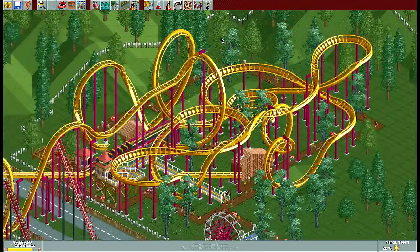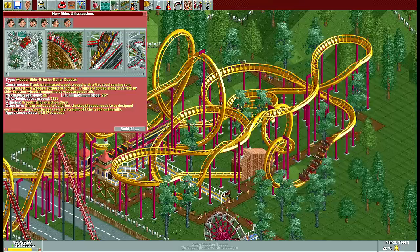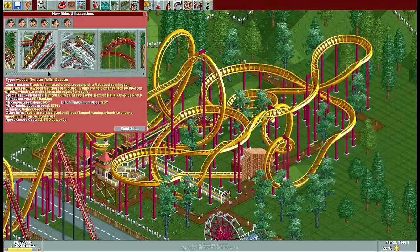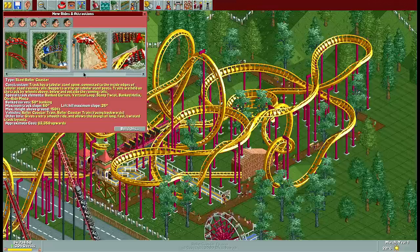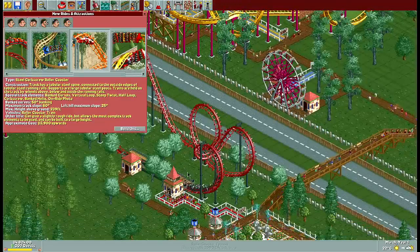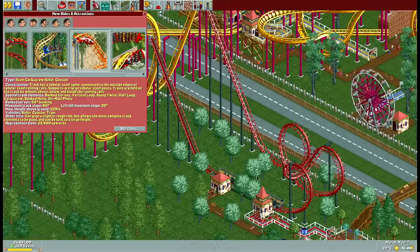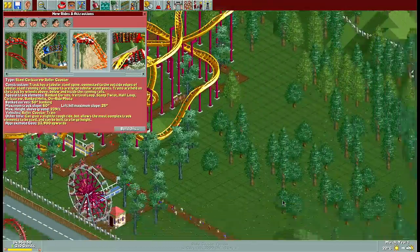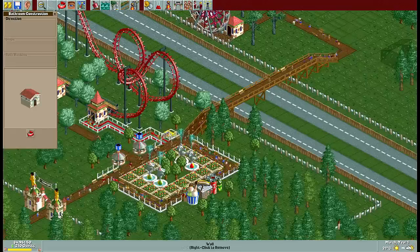We've got our little steel mouse coaster, a wooden roller coaster, a mouse one with the mousies, and a wooden twister coaster. This place has a lot of stuff. I like building steel minis and then the steel roller coasters — that's where I make my money. Oh crap, I forgot bathrooms. People are just going to have to shit in the grass. We're not going to make them do that. Let's put one right here. We can charge people to go pee — do you want to?